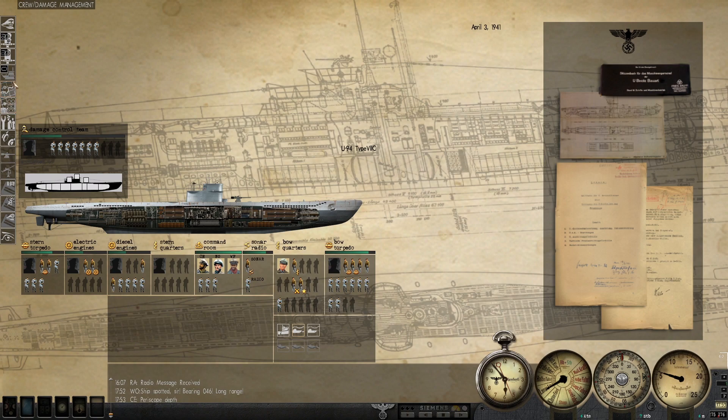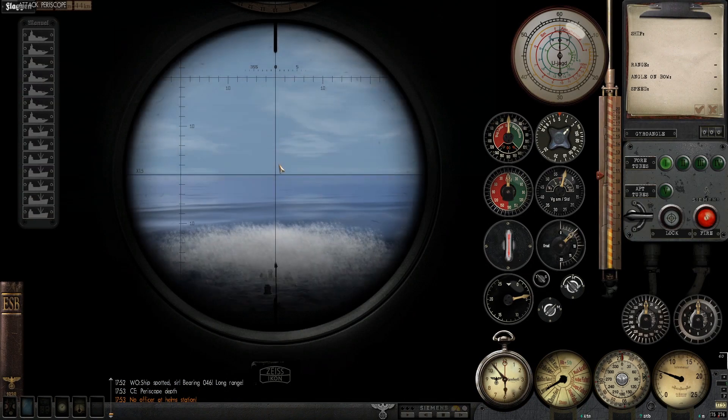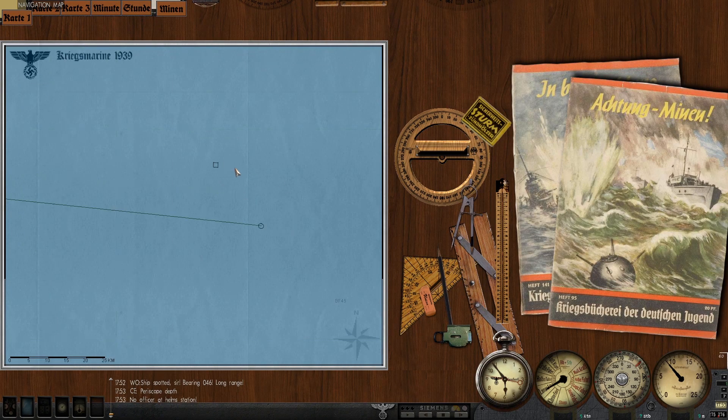Hands to action stations. Ship spotted bearing 046. Well, you've got better eyes than I, Gung-Deen. We're not at a great angle if we want to actually overtake that.